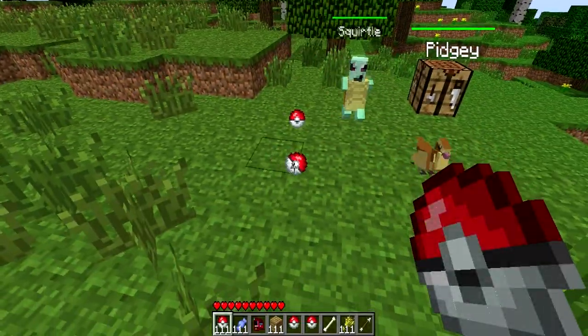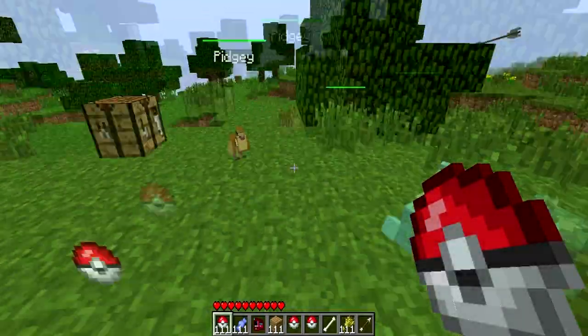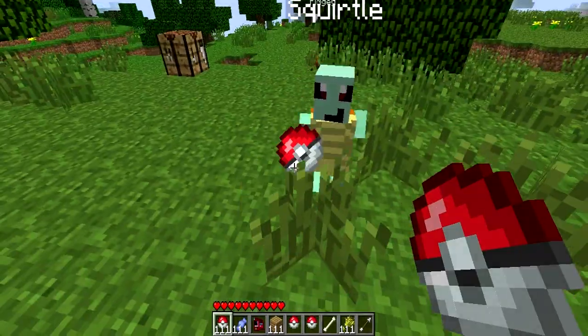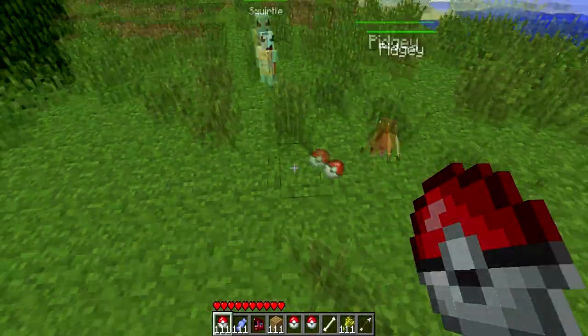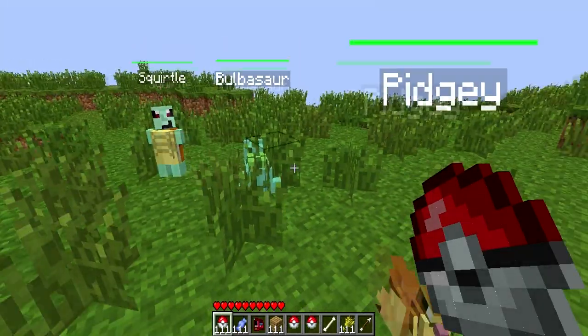If you want to see the rest of them, I caught that Pidgey apparently on accident. If you want to get the mod and check it out, and see what Squirtle and Bulbasaur look like evolved, go do it yourself. I showed you the greatest Pokemon ever — Charizard. Some of the other Pokemon really don't matter then. Caught Bulbasaur now. Peace guys.